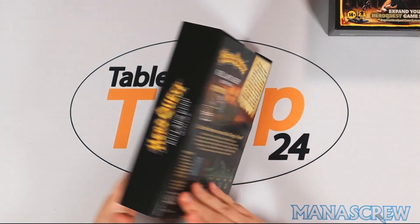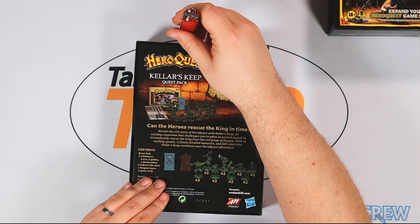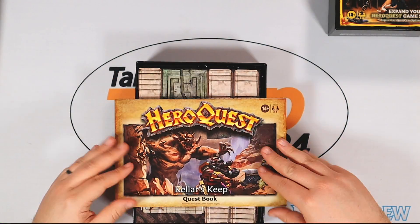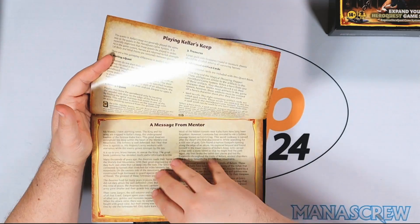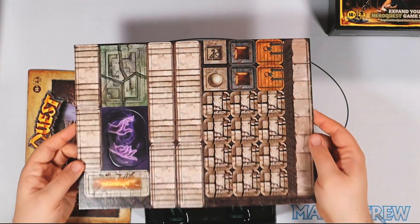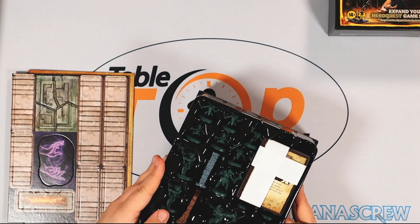We're going to start with Kellar's Keep. In Kellar's Keep, we're going to be rescuing the king from the keep. This is a pure, straight-up expansion — a new quest scenario for HeroQuest. It will tell you what's available throughout the quest. You can see there will be lots of different scenarios for you to play through. There's a punch board with some additional tokens for this specific expansion, and then what I presume is the only other item in the box: extra item cards for the campaign.